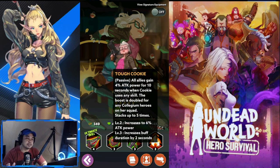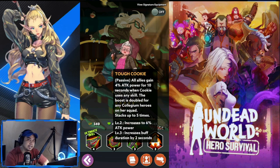Cookie has a lot of AOE damage in her skills, but for her passive 'Tough Cookie,' all allies gain 4% attack power for 10 seconds when Cookie uses any skill. This is bumped up to 6% and doubles for any Coligium heroes on her squad. For a non-Coligium hero the maximum is 6% times 5 stacks, so roughly 30%; for a Coligium hero it's 60%. Not that big of a buff, but she's going to be good in both mixed and full Coligium teams.